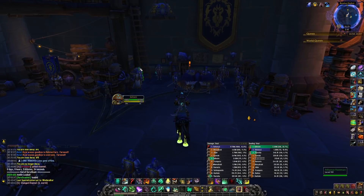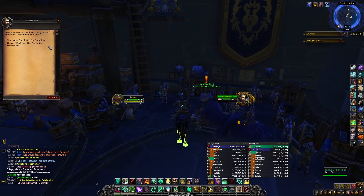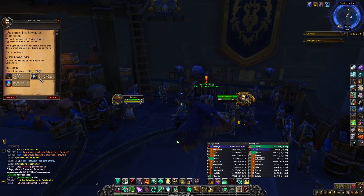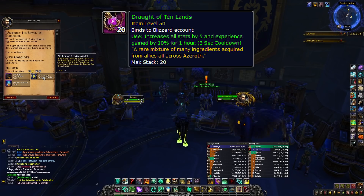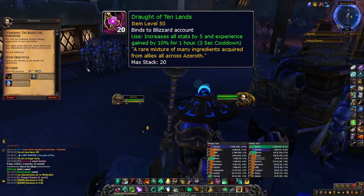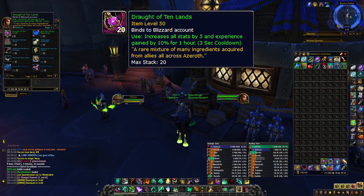Get yourself 10 to 15 service medals from the Honorbound or 7th Legion, depending on your faction. You can get 15 service medals by completing the quest for a normal warfront, and then 5 of those medals can be traded in for a Draught of Ten Lands, which is a potion that increases your experience gains by 10% for 1 hour. Getting 15 medals will get you 3 of those potions, which is enough for 3 hours of leveling. This potion can only be used at level 50, but it lasts for 1 hour and the effects will work past level 50 — you just can't use it past level 50.